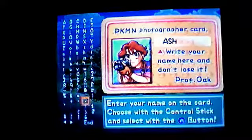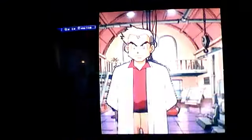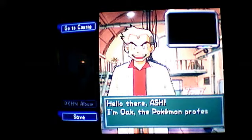Then we're going to go down. Name your character whatever you want. Click Crude, then go down and press End.